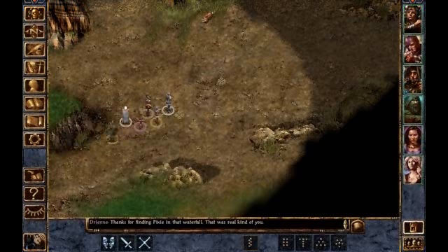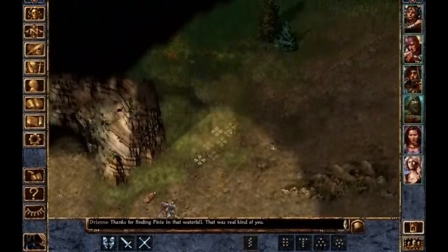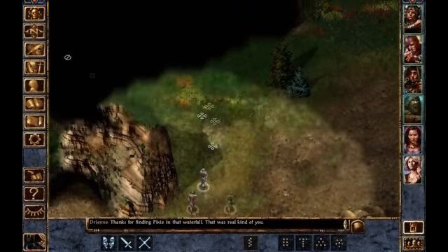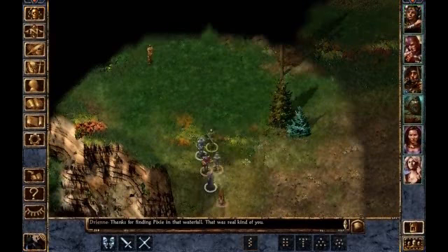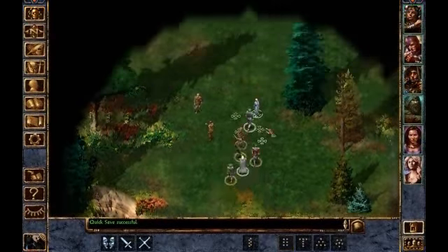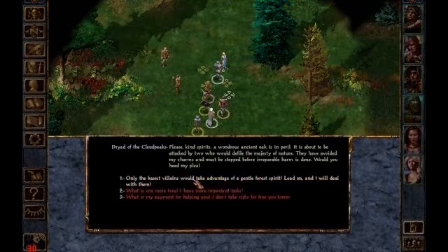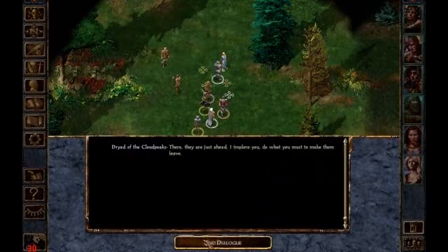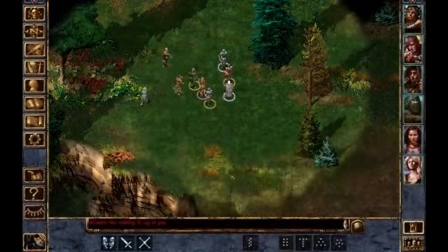So far so good. I've had to reload a bit because Minsk is a little underpowered. Normally on a regular playthrough that wouldn't be a big deal, but since we're taking double damage from everything, he gets one-shot by pretty much everything in the game. We see these two guys up here — they're wanting to cut down a tree. This dryad asks us to stop them from cutting down the tree. I'm going to be a nice guy and prevent them from cutting down the tree.